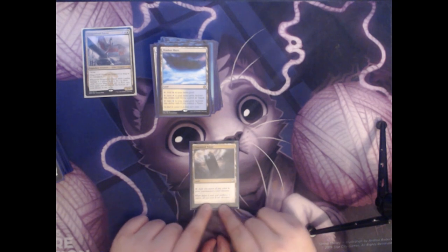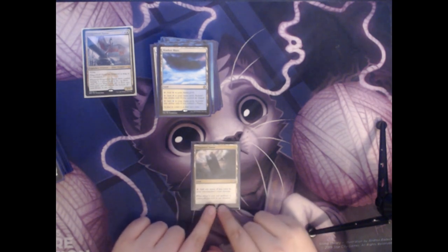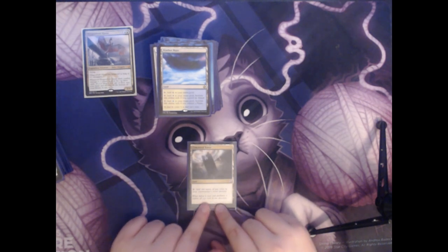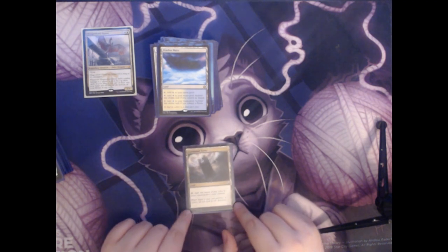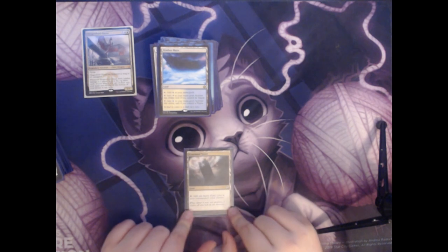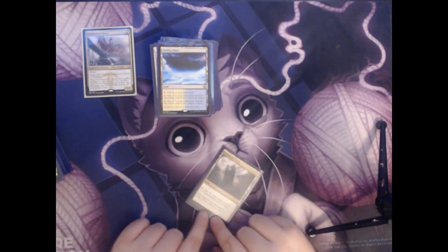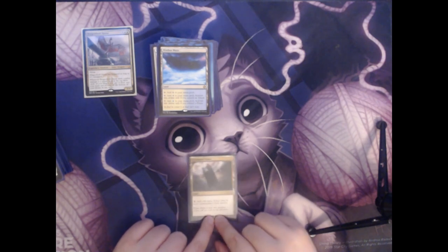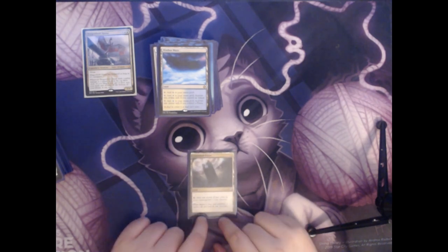Next up we have Command Tower. It's a land that comes in untapped and adds one mana of any color in your commander's color identity — for us that would be blue and white. Command Tower is again a staple of Commander. Even if you had a five-color commander, it would give you all five colors and come in untapped with no downsides. It's a very powerful land, but of course you can only put one in your deck.